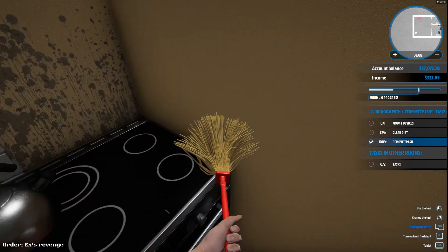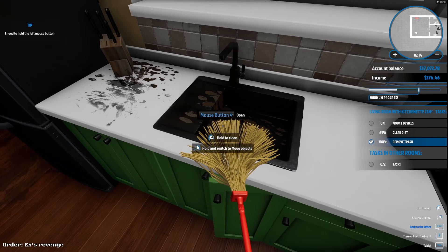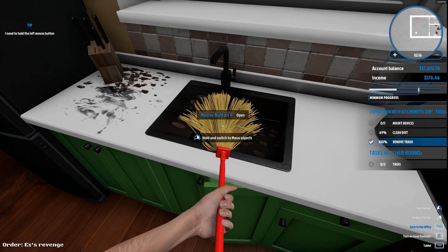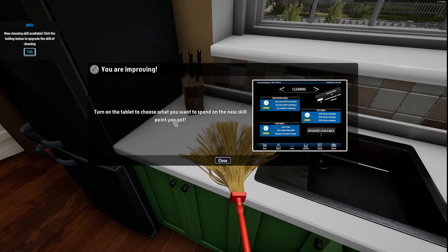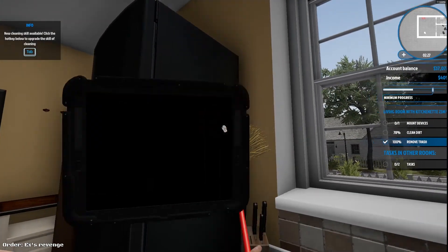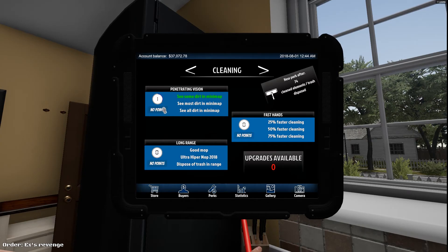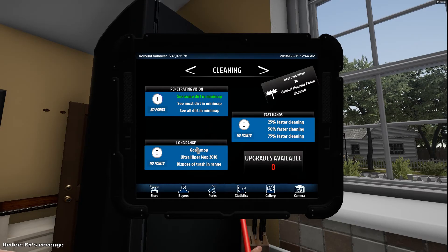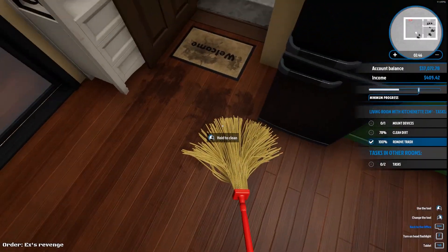After going from that super fast squeegee and everything else, this seems really, really slow. Where did it pop up to say that perks are ready? There we go — you are improving. Turn on the tablet to choose what you want to spend on the new skill point you got. I know exactly what I'm going to do. We're going to go in here and we are going to do C — more dirt — we want to know exactly where all the dirt is. And then we're going to do the ultra-hip mop, all that stuff, so it has a bigger radius, and then we'll go with the high-speed cleaning. Let's get this finished.